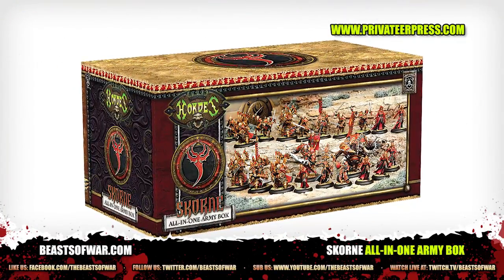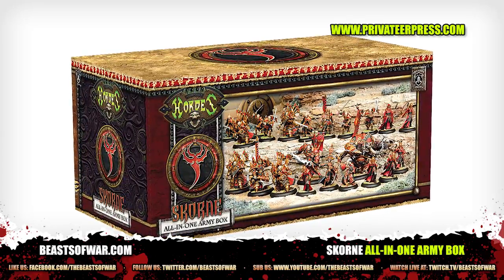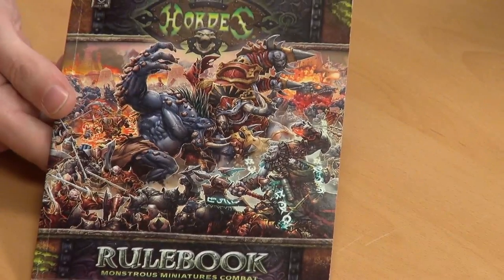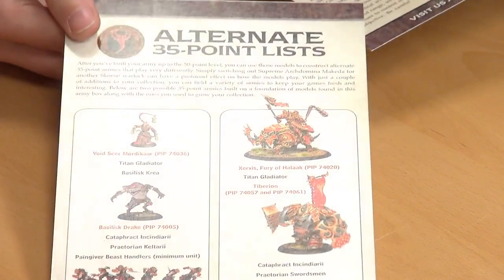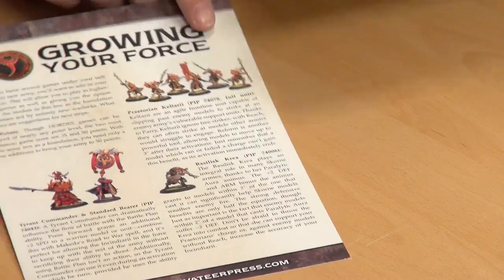We'll get straight into it. Instead of the War Machine rulebook, we get the Hordes rulebook. We also get our two handy little Battle Box and Beyond sheets. One will tell you a couple of other armies you can have, which are quite cool, and some other stuff on the other side.